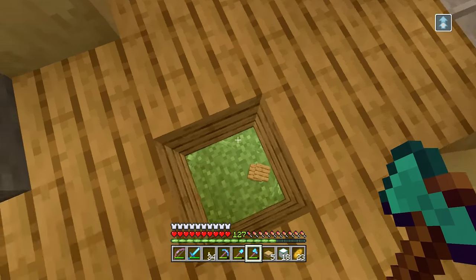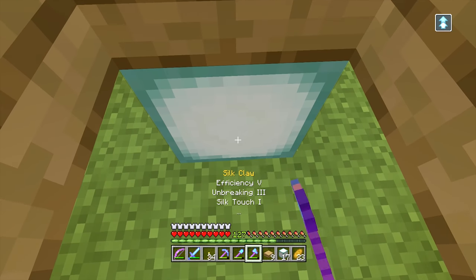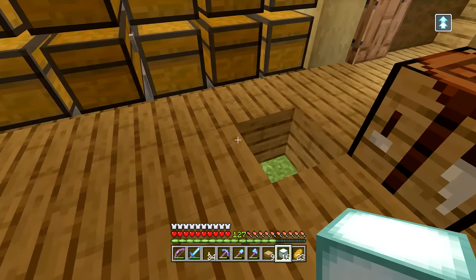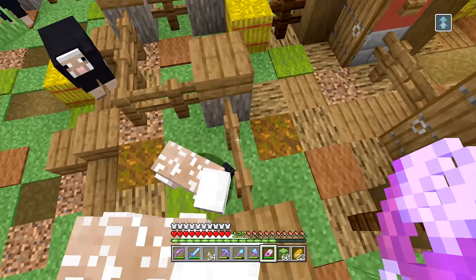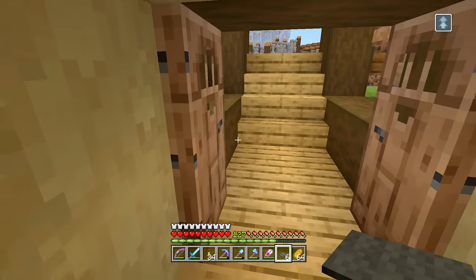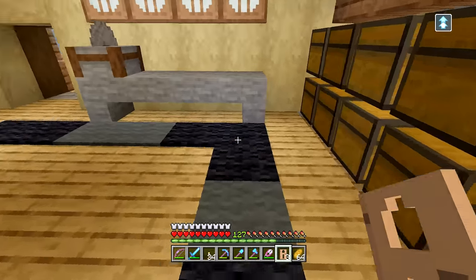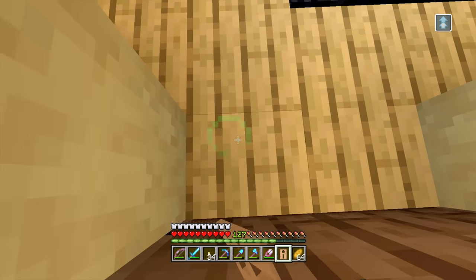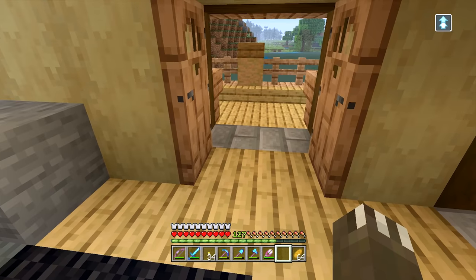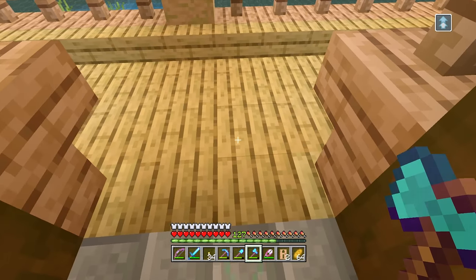Our crafting bench would probably be best suited to go somewhere with easy access, I think maybe right here. As far as the stonecutter goes I am going to make a little table to place this on top of, that way I don't walk into it because that thing is dangerous. And since we are making this into a little workshop area it would make sense to go ahead and add some lighting so we can see what we're doing. I think we also want a little work table on this side too, just kind of like this. And I think we could stand to have our lighting fit in with the decor just a little bit better. Then we'll go ahead and put those doors over the stone brick blocks.